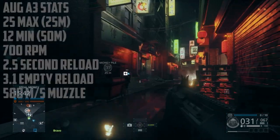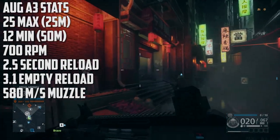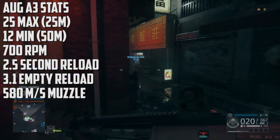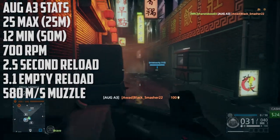This weapon does 25 max damage out until 25 meters and 12 minimum damage at 50 meters. This means that up close it's a four-shot kill, and at range it's a nine-shot kill, which for an assault rifle is basically just absolutely terrible.